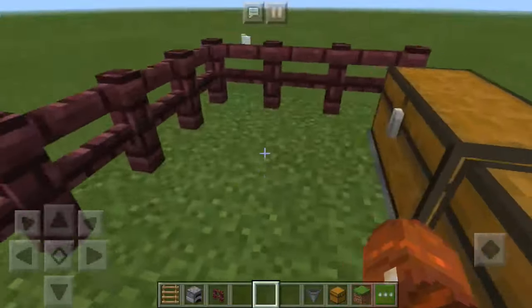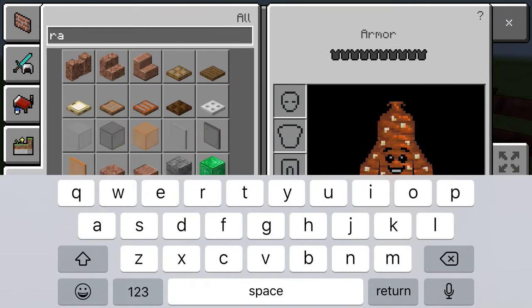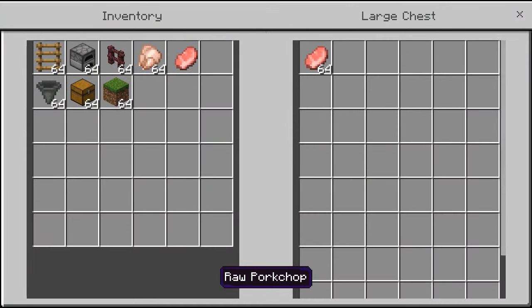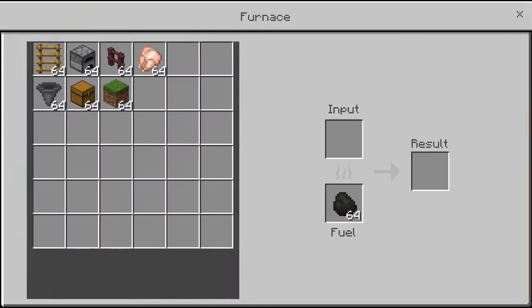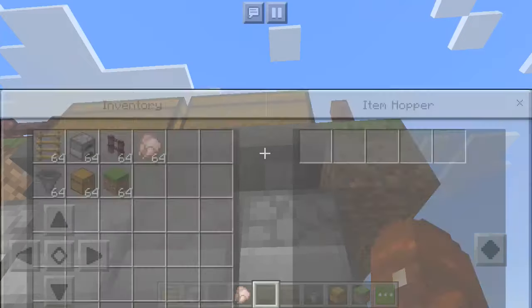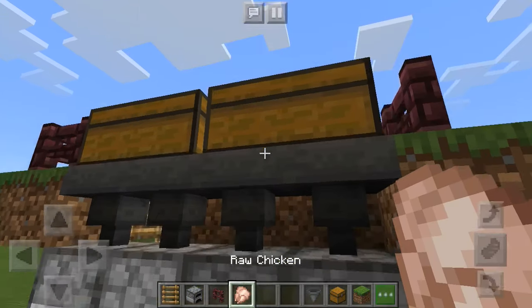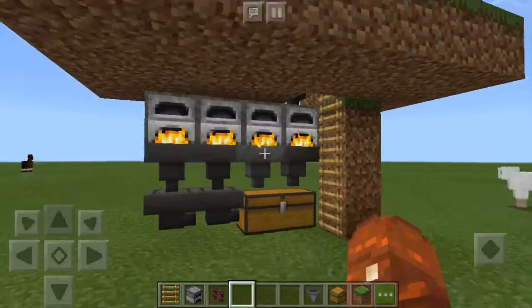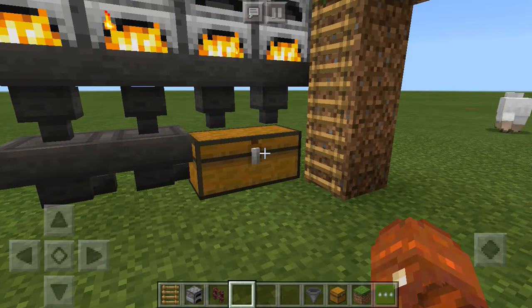Get your coal and put it in the furnaces. Then get any raw item — I'm going to do raw chicken and raw pork chop. Raw pork chop goes in there and raw chicken goes in here. Now your furnaces should be lighting up. You already have some cooked pork chop from the raw pork chop and cooked chicken from the raw chicken — and that's it!